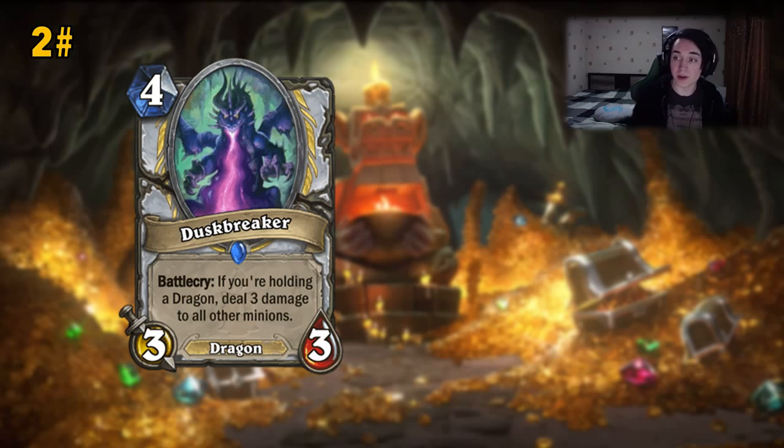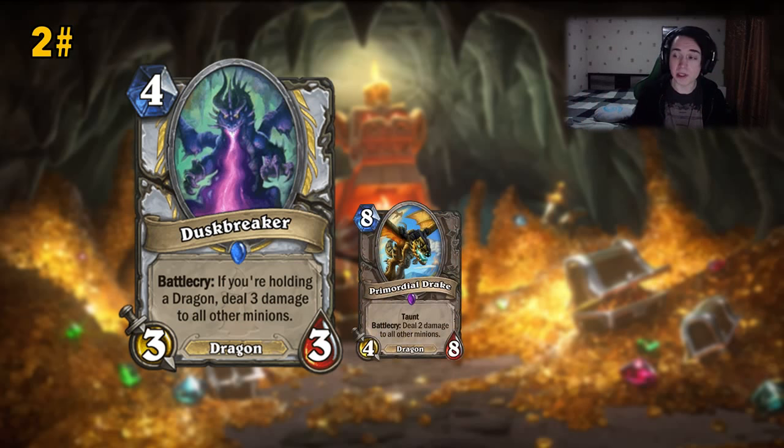It's a very, very strong card. We can compare it to Primordial Drake, which is 8 mana and deals 2 to all minions. Of course it gives a taunt and a better body, but it costs twice as much. And you even get a better AoE than Primordial Drake with Duskbreaker, which is insane. I think it wasn't a good idea to make it that strong. Even if Duskbreaker wasn't a Dragon I think it would still see play, maybe as a one-of or two-of. But even without the Dragon tag it would be playable, and now I think it's gonna be played in all Dragon Priest decks.